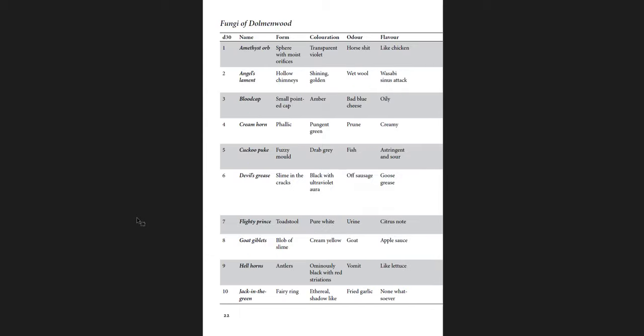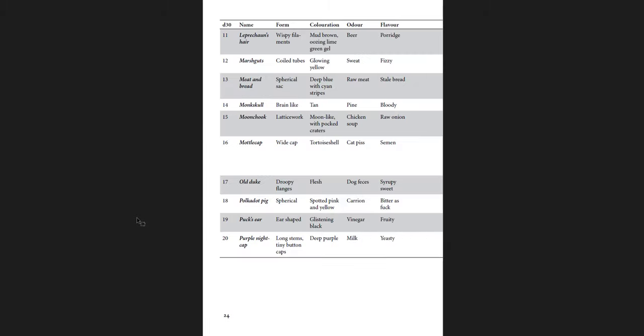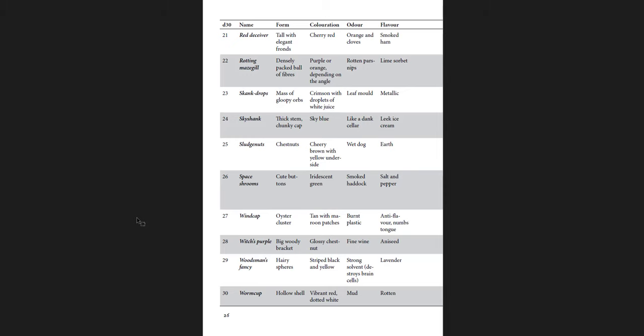Angel's Lament: its form is hollow chimneys, its coloration is shining and golden, its odor is of wet wool, and its flavor is like wasabi with a sinus attack. Its effect is a moderate poison — it addles the mind. You lose D6 points of intelligence or charisma for 2d12 hours; a successful save reduces the loss by half. If any score goes below one, death results. But they're worth 30 gold pieces. I've used this table in a lot of my games.